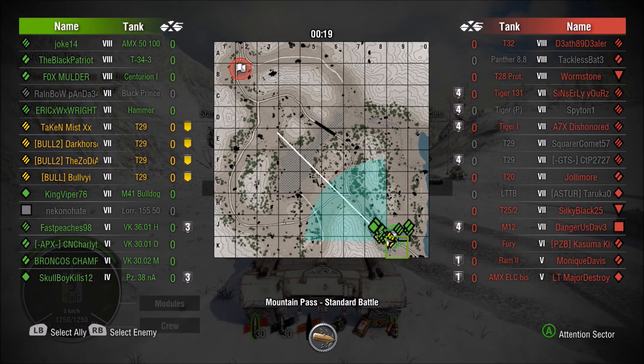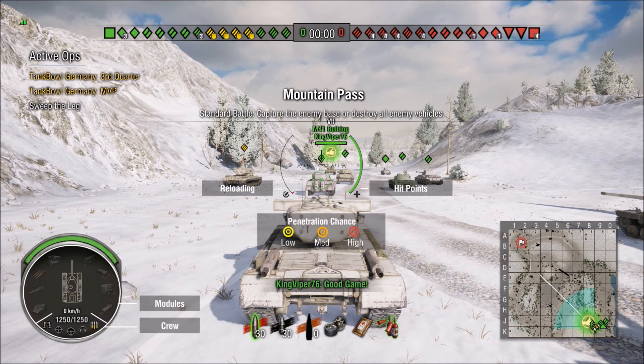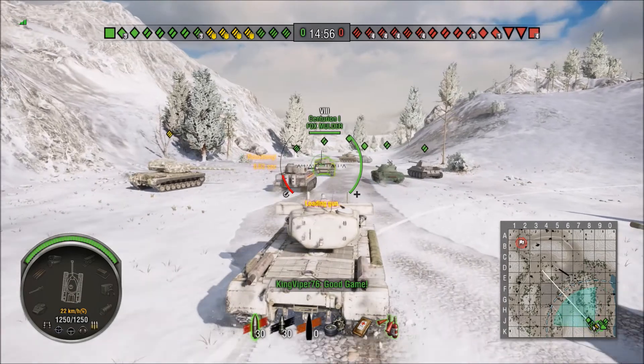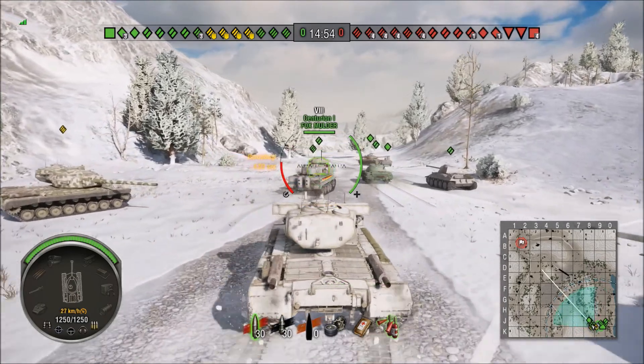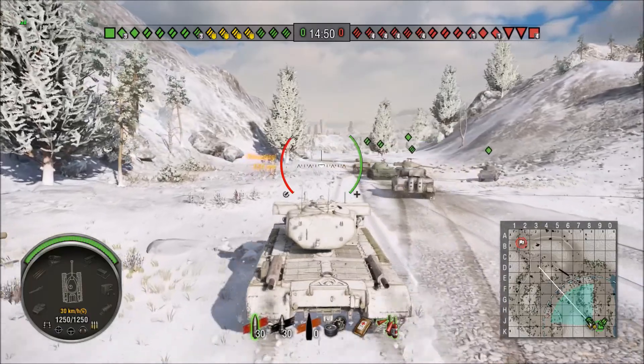What's up guys, this is Bull by the Horns and this is a T-29 platoon — not quite a full platoon, we do have four men strong though. We are on Mountain Pass. If you've watched my map tactics video, the important line to push on this map is the one line, and that's exactly where we go. We have the armor and firepower to make a really good run at pushing that flank.